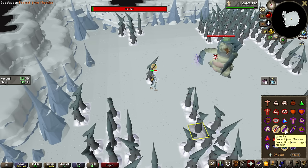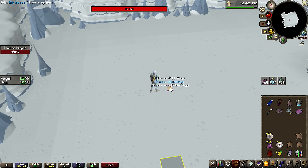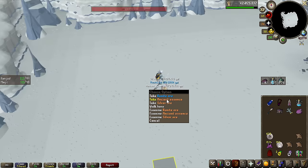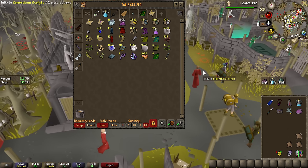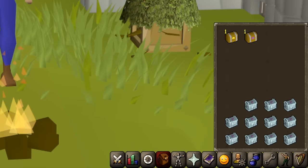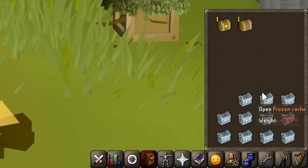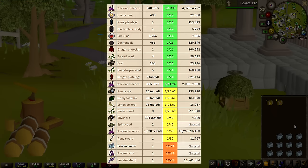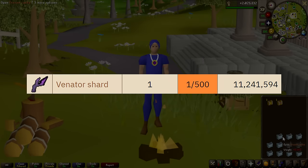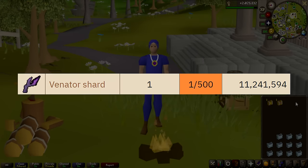After 141 KC, I think this is the last Ancient Essence — and yes it is: 100,000 Ancient Essence, loot valued at 22.7 million GP. But before we sell everything, let's open some caskets and some frozen caches. The loot within the frozen caches is the same as the Phantom Muspah's drop table, and you can even get a Venator Shard as a 1 in 500 drop, so there is a chance to make a lot of money here.